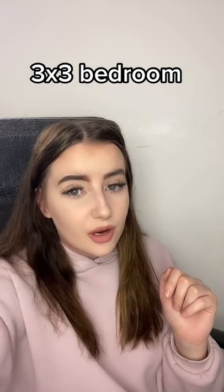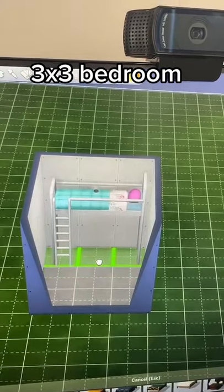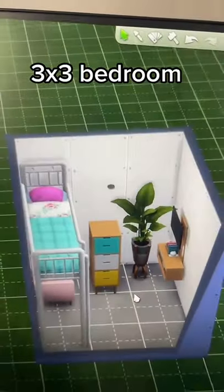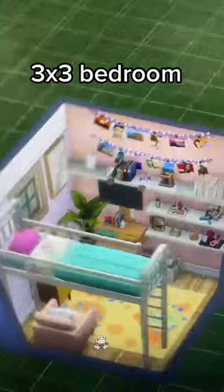I'm going to show you how I would design a 3x3 bedroom in The Sims 4. Get a lofted bed and place it right here, then place a chair underneath, TV on the wall, add a dresser, add a plant, a window, some shelves and then decorate and this is the finished result.